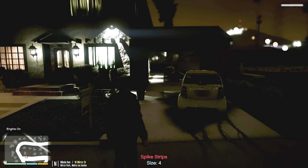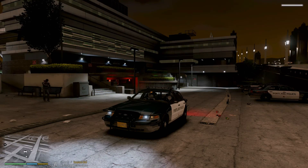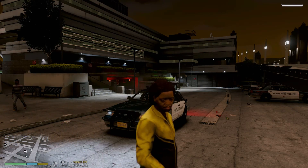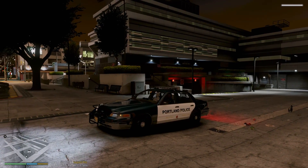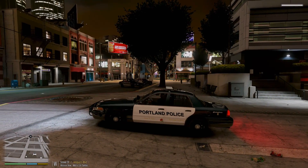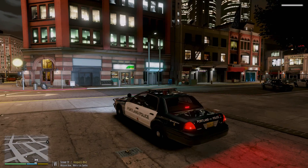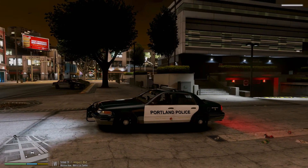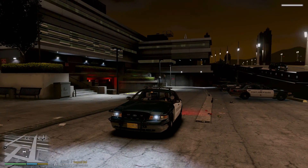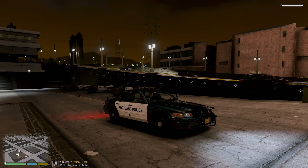Hello everybody, my name is Anton, welcome to another episode of Grand Theft Auto 5 LSPDFR. Today we are going to do a patrol in the downtown area of Los Santos. The vehicle we're using today is going to be this little CVPI beauty by Toy — he just put out this Portland Police pack the other day and it contains three different vehicles: a Tahoe, an FPIU, and this lovely CVPI.